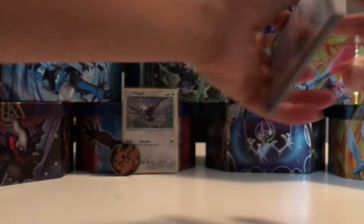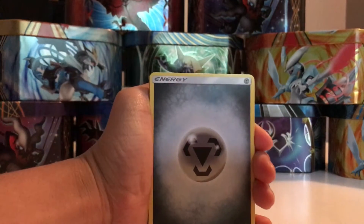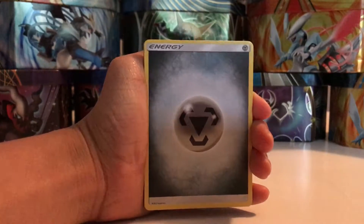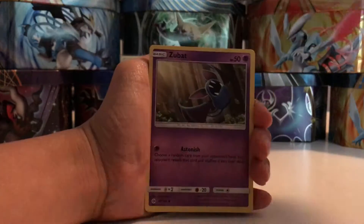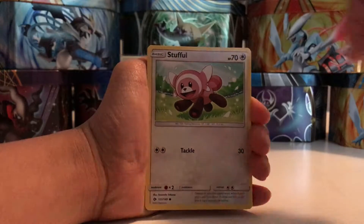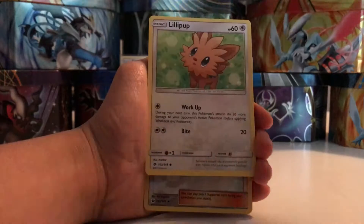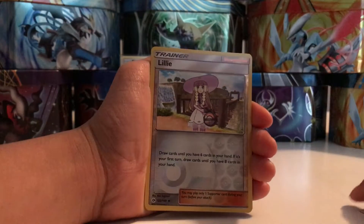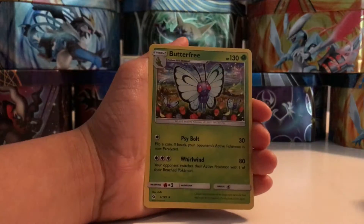There's a Zubat. Code card aside — green code, that's not good. Four from the back, see what we can get. Starting off with the Metal Energy. Got a Metal Energy, Poliwhirl, Dragonair, Golbat, Zubat, Stufful, Wingull, Dratini, Lillipup. Lily reverse, which is an uncommon card.